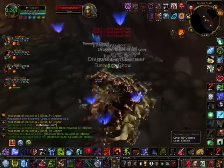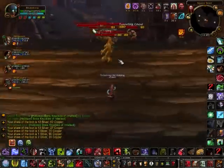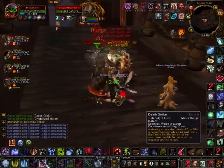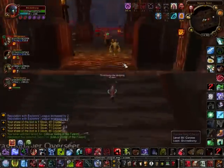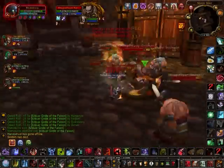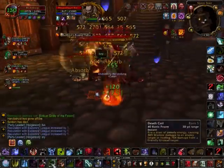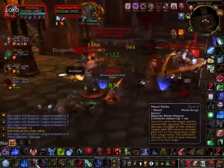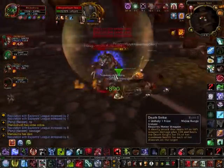And here we are, we're going to be pulling all these gnome things — well, not gnomes, they're gnolls and ghouls. I keep mixing up gnolls and ghouls for some reason, which I probably shouldn't because they sound nothing alike and look nothing alike. Here we're pulling three packs at once, but this goes a little bit bad because the third pack went straight down to our healer, killing our healer.